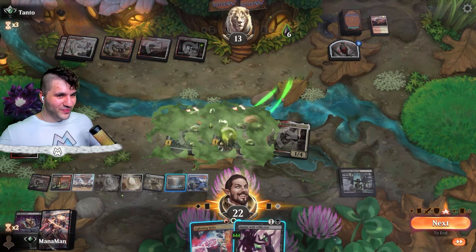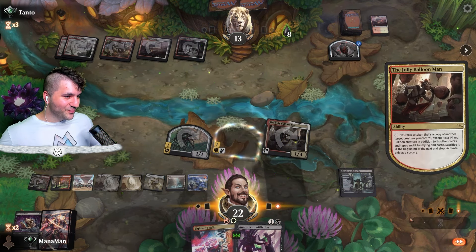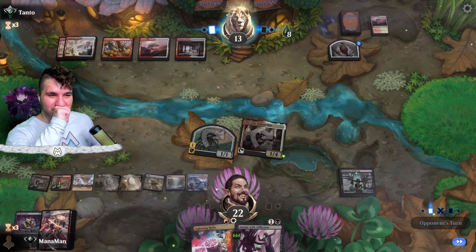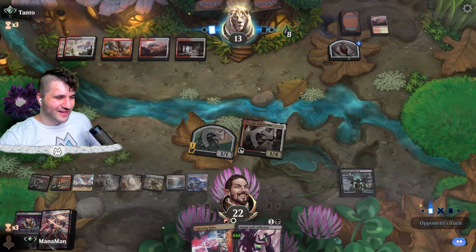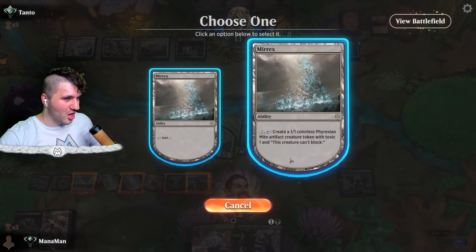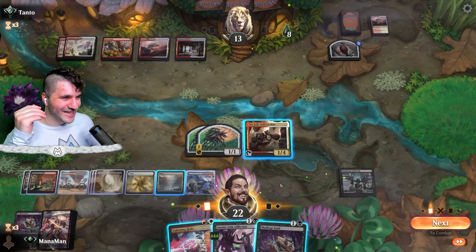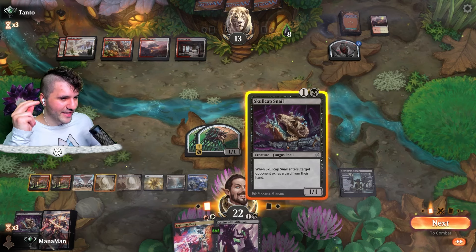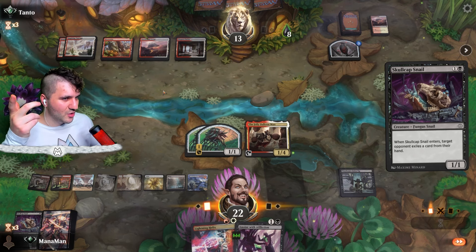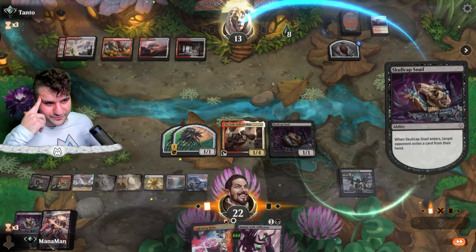Jolly Balloon Man, give us another Muirex token. Not bad, not half bad! Let's just pass. We can go for Muirex one more time — Jolly Balloon Man blowing some toxic balloons. I think they discarded two and used one, so that's three Sunfalls off the table. Even if they had a Temporary Lockdown, that doesn't get rid of the Jolly Balloon Man.